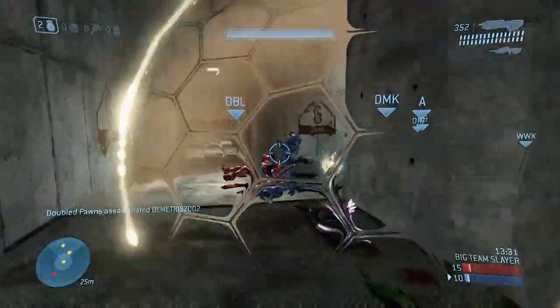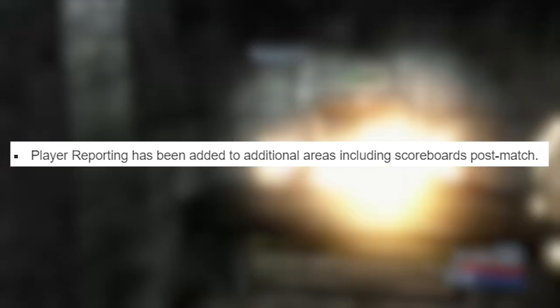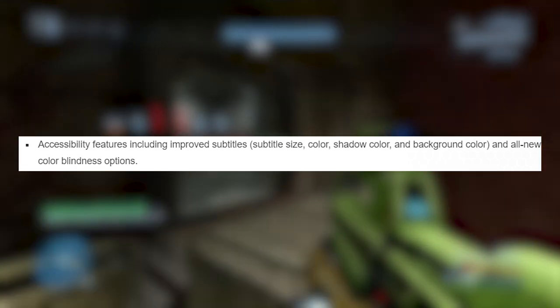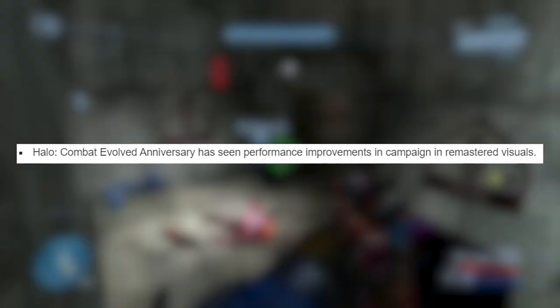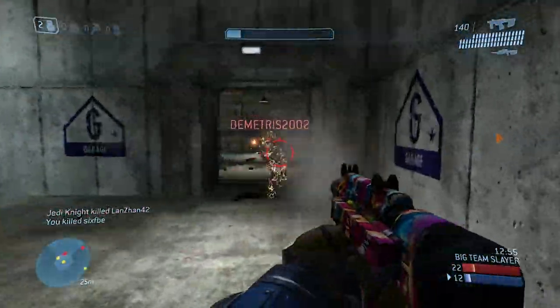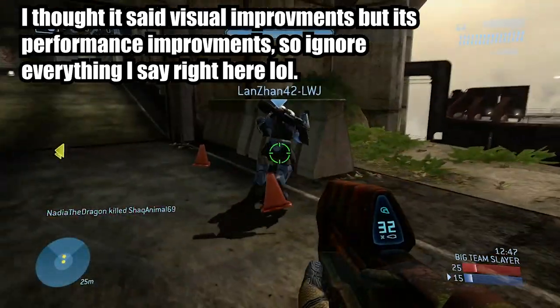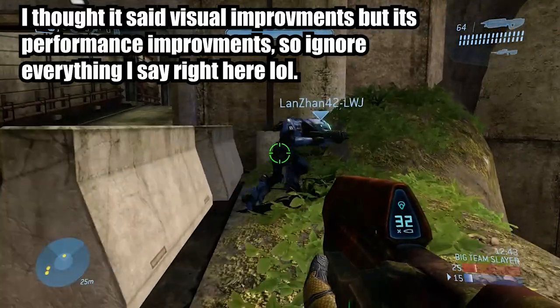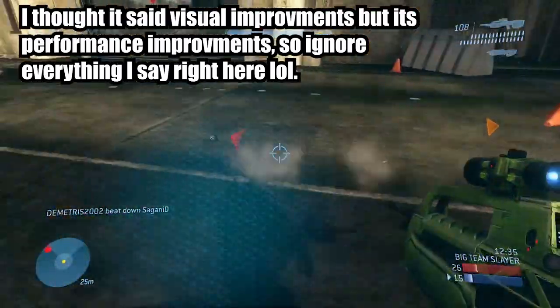We're finally getting player reporting in-game, so you can actually report people in-game instead of going to their support site. They're also adding accessibility features including improved subtitles — subtitle size, color, shadow — and an all-new colorblind option. Halo Combat Evolved Anniversary is getting performance improvements in the campaign's remastered visuals, which might mean the game will be darker and truer to the original atmosphere.